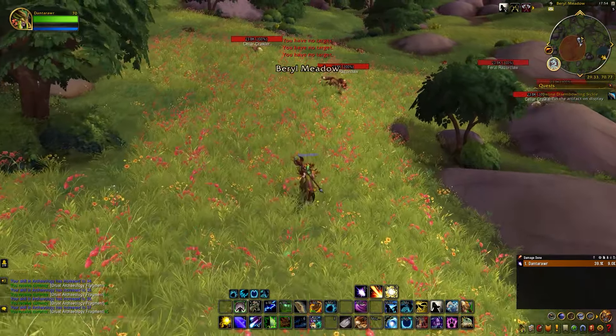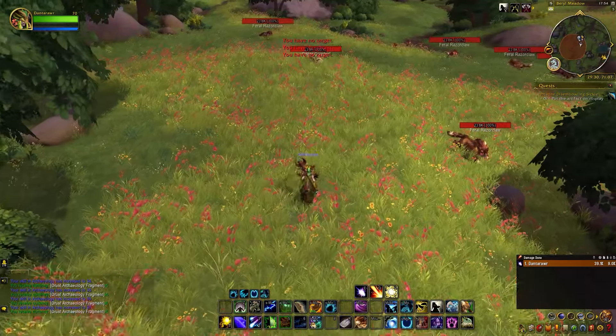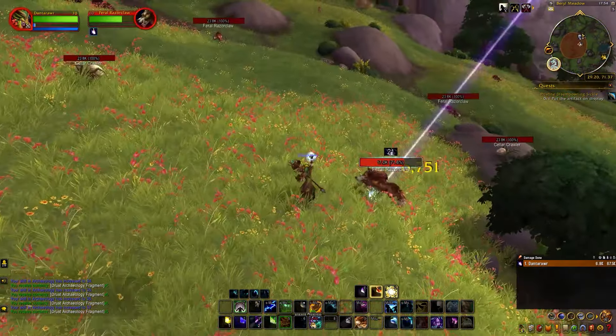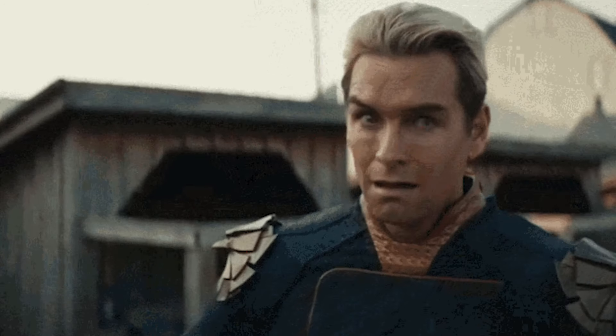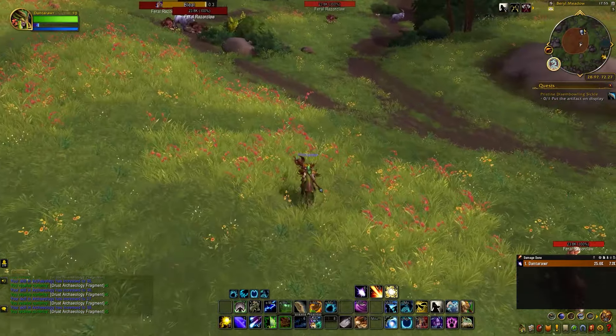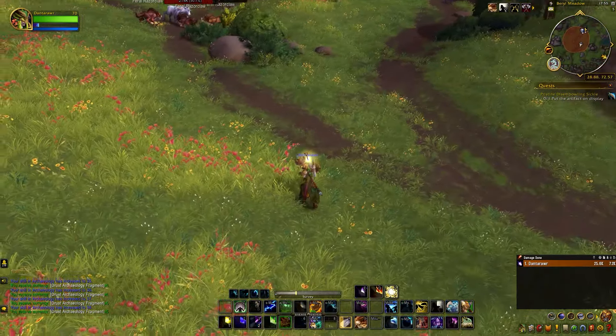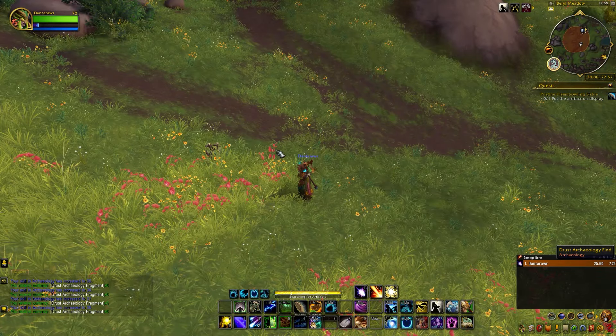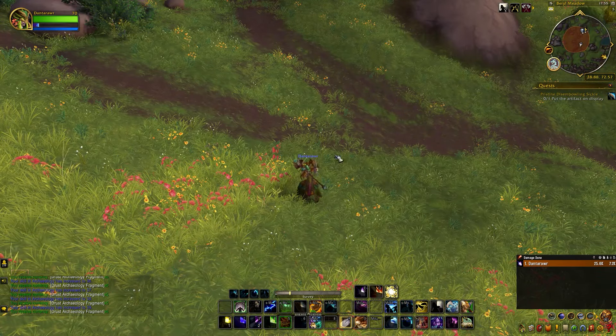But you are probably wondering now, how do you get these rewards in an easy way? The first part sucks. You are going to need a character with at least 600 archaeology or higher if you want to farm every type of artifact from Vanilla to Cataclysm in an easy way. I will talk about Mists of Pandaria, Warlords of Draenor, and Legion later in the video. To quickly level up your archaeology, just start digging around in the BFA zones — you can reach 600 within a few hours.